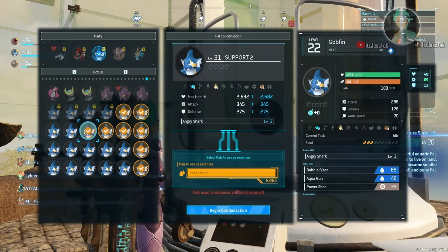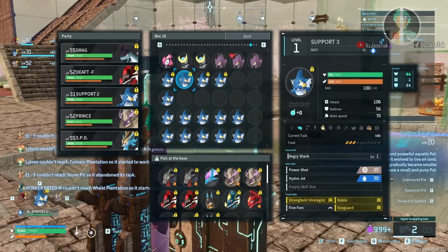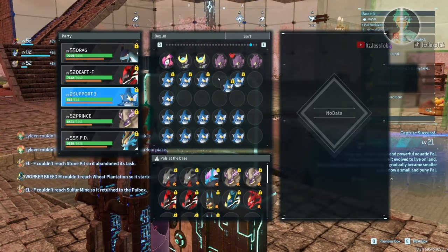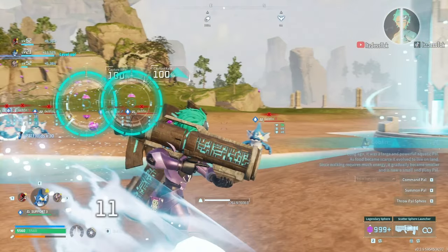Eventually, when you get so many of them from hatching, if there's an alpha, you can ascend it through the conveyor belt or you can just butcher it. Here we go — boom, boom, boom, boom.